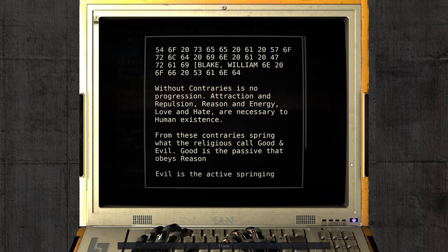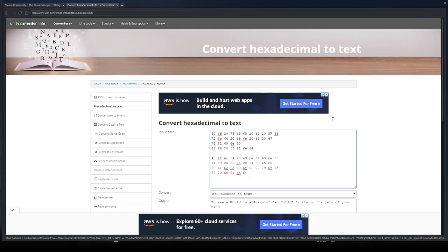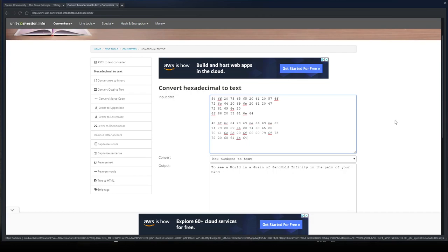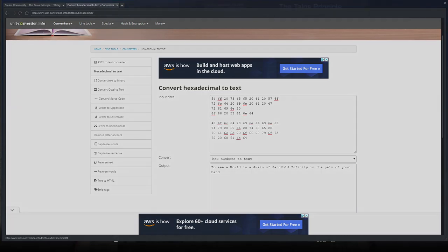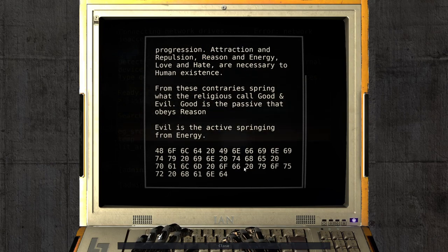Contraries. Oh, hexadecimal. William Blake. Without contraries - contraries? I guess it's just contraries: 'There is no progression. Attraction and repulsion, reason and energy, love and hate are necessary to human existence. From these contraries spring what the religious call good and evil. Good is the passive that obeys reason. Evil is the active springing from energy.' Not sure I quite understand that definition, but sure. Let's do the hexadecimal. 'To see a world in a grain of sand, hold infinity in the palm of your hand.' I guess these are two separate ones. Where is that from? I recognize that. Apparently it is by William Blake. That's from a poem called Auguries of Innocence, I think.